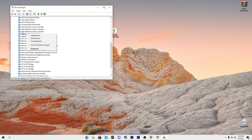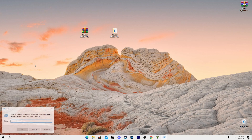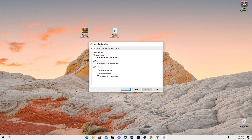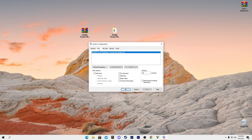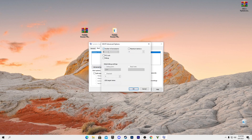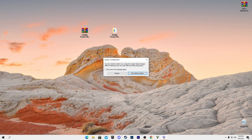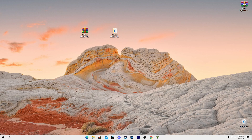Press Windows + R, type 'msconfig', and press Enter. In the System Configuration window, go to the Boot tab, click Advanced Options, check the box for Number of Processors, and select the maximum number of processors your PC has. Click OK, Apply, and OK again. When prompted to restart, click 'Exit Without Restart' for now.